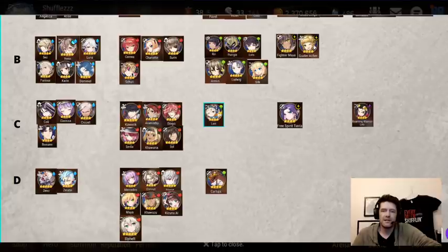Moving on to nature, we have Leo. Leo is the first person on this list that actually moved up from last time. I had Leo in D tier last time, and I think I got more people saying Leo should be higher than anybody else on the list, so I moved Leo up to C tier. I'm shocked as many people had built him. I still can't justify moving him up higher because I think there are better options out there, but he did move up.